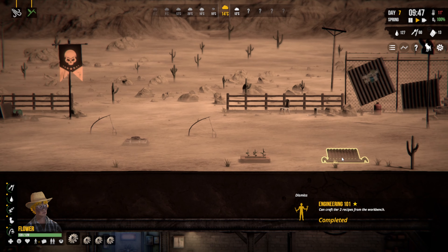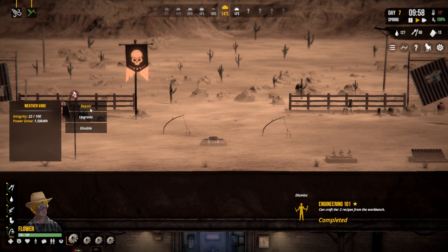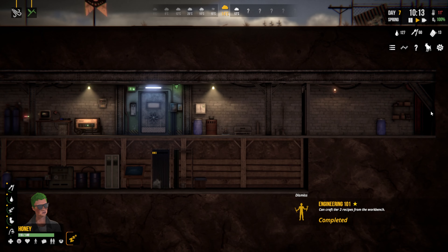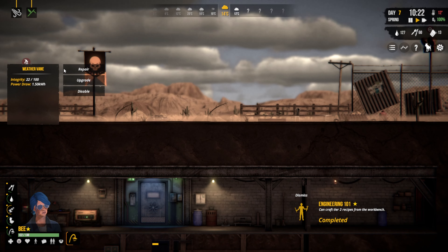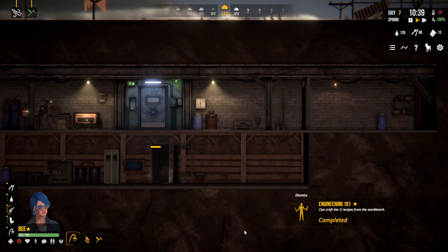Then we're going to work on upgrading the water collector and the oxygen filter. I think Honey is sleeping. Bee's alright though — let's get her to come up here and repair the weather vane and then harvest the broccoli.